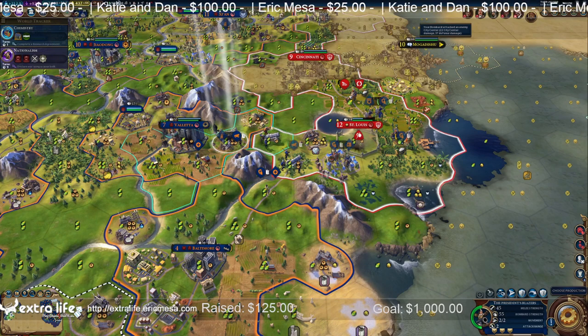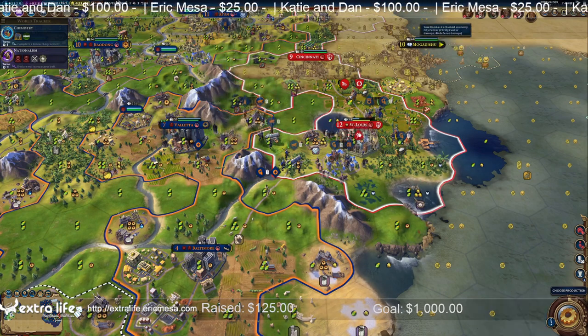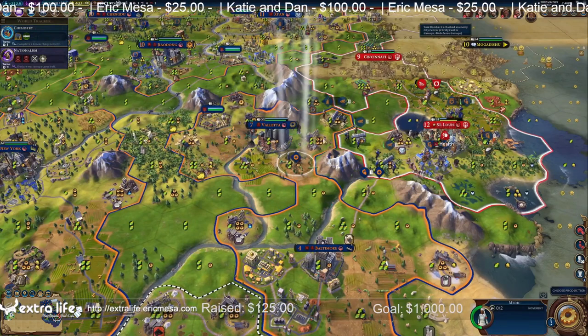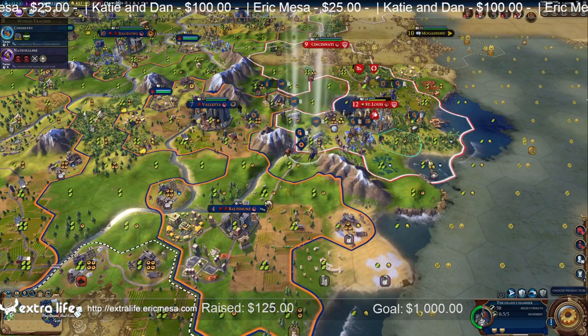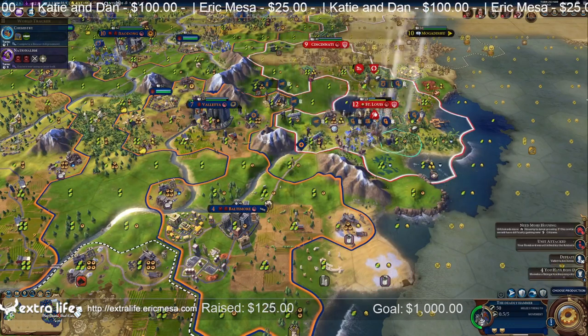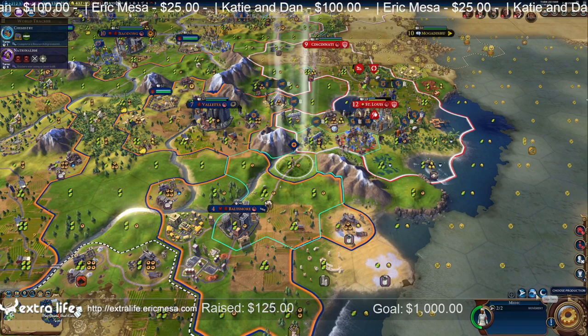Bring this guy in closer. Alright. Does that have any more movement points, I guess? Bring this guy closer. Alright. This guy can jump around to this side as I thought he would. There we go. Fortify. Leave this guy here for now.